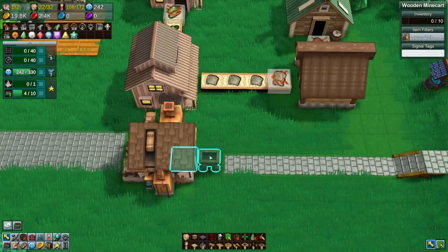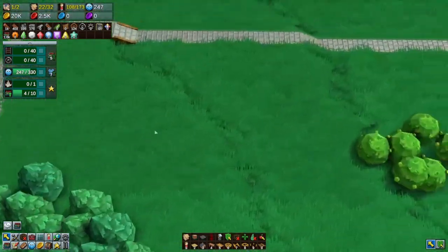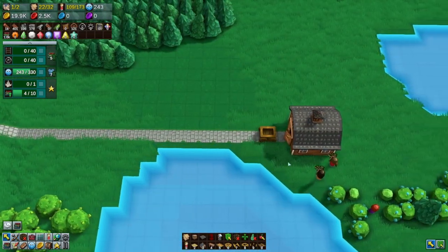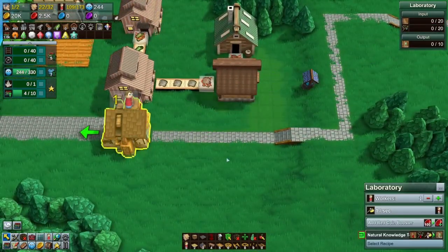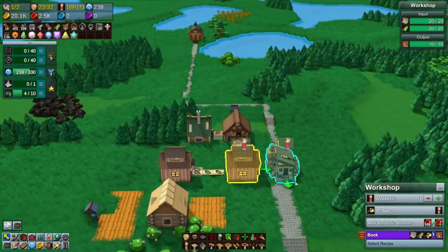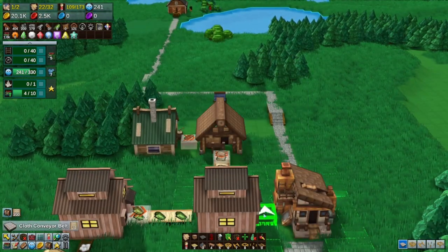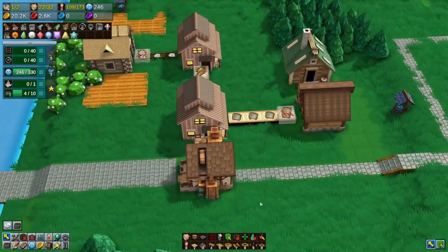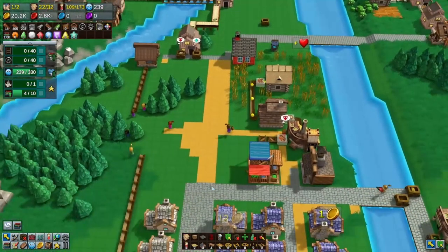So how do I get rid of this cart? Delete — the delete key is your friend. So we need a wagon. Might need two wagons, honestly. And bring them over there. I forgot to put a conveyor belt there — there we go. Books are coming in, so we're just waiting for that. Awesome.